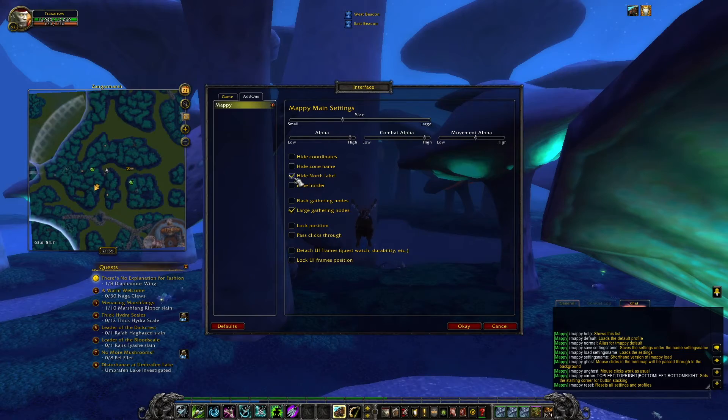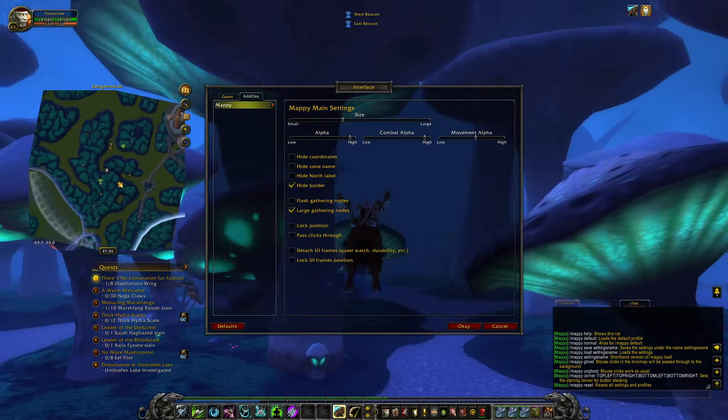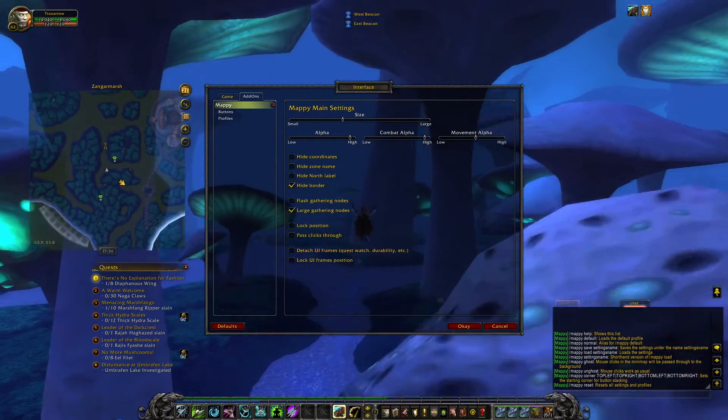Where is the north label? Here is a point — doesn't change anything. Hide the border. I still think you have to be — if you can put it in a circle, that should be better, to use it without borders.